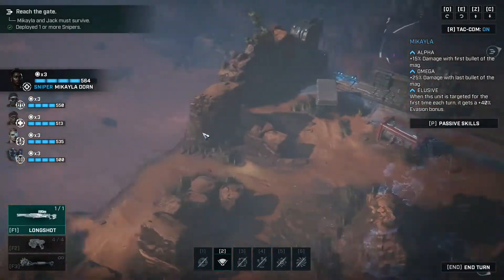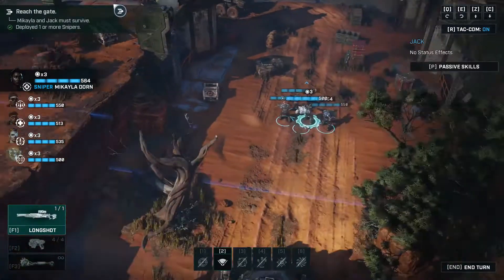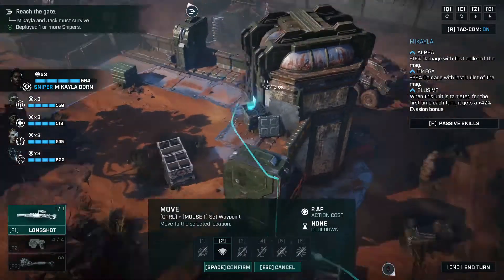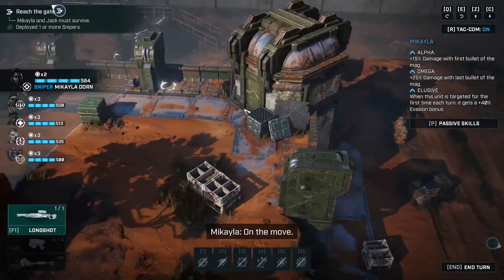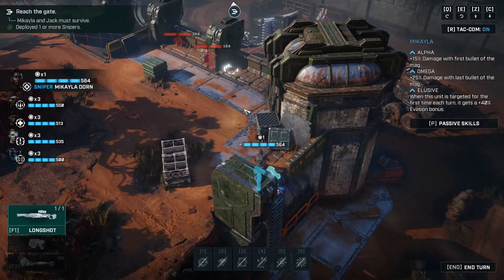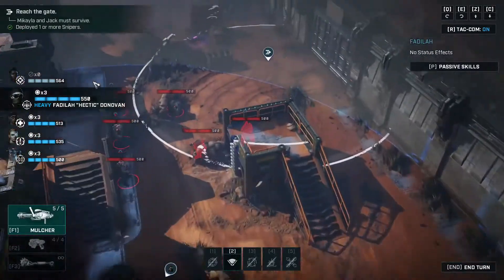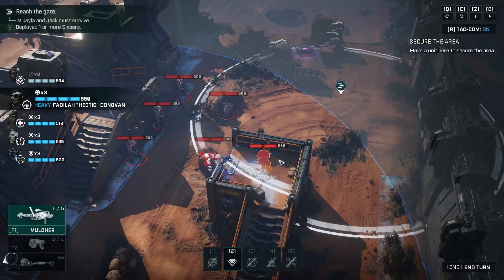Wow, high ground! We have three crates this game, let's see if we can't get them all. Michaela just immediately takes the high ground. There's one hammer burst drone right off the bat — two, three, four, five, six hammer burst drones right off the bat. Make that six, I miscounted.